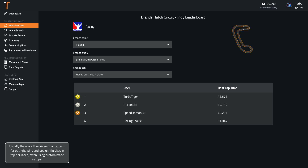Usually these are the drivers that can aim for outright wins and podium finishes in top tier races, often using custom made setups. If you're new to racing or your goal is simply to be better than the average, you should aim for a time around 0:49.3.